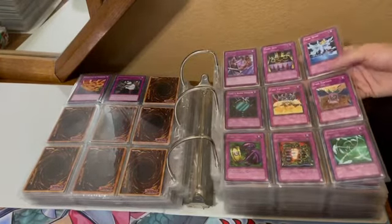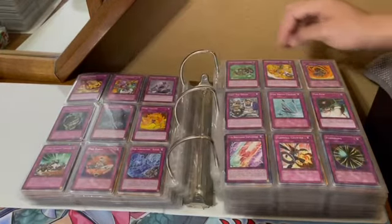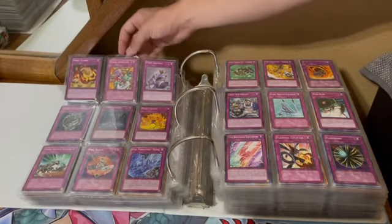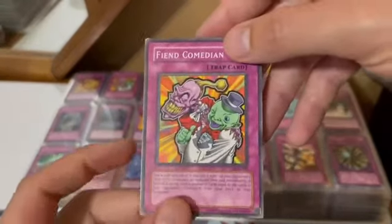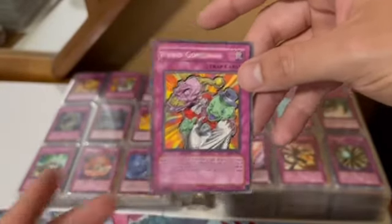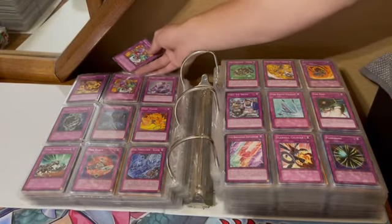Fairy Box — we're onto the F's. Fake Explosion, Fake Feather, Fake Trap. Fiend Comedian — this is such a cool looking classic card. I'm gonna pull it out — Fiend Comedian, such a cool looking card. The creepy Fiends on the front.